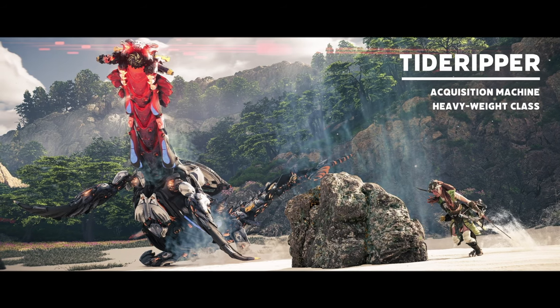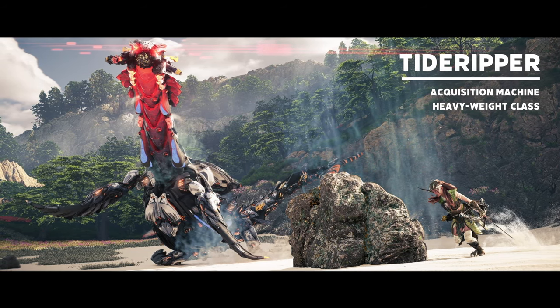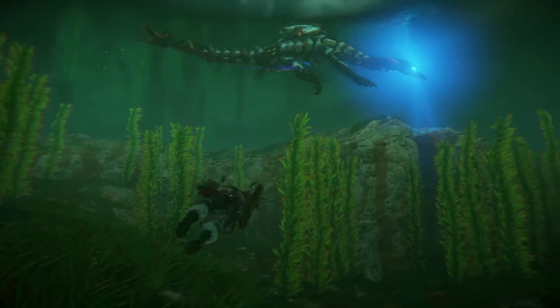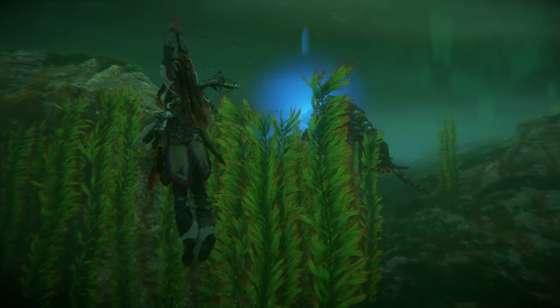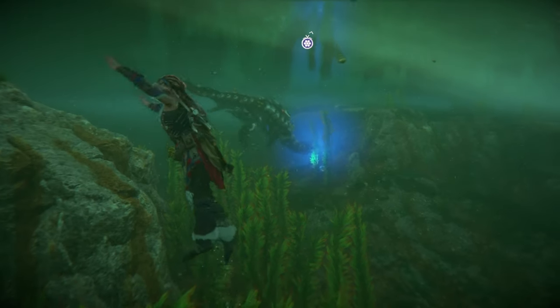The Tide Ripper is a heavyweight acquisition class machine introduced in the later portion of the game, and are one of the more unique foes you'll encounter in the Forbidden West. They reside underwater in the western regions of the map and will typically stay away from the surface unless threatened. Their design is based off the plesiosaur with their long neck, massive tail fin, and four aquatic fins for legs.